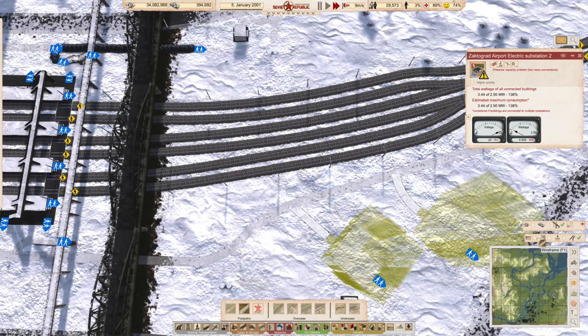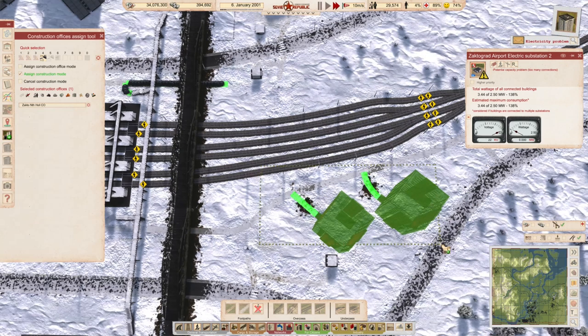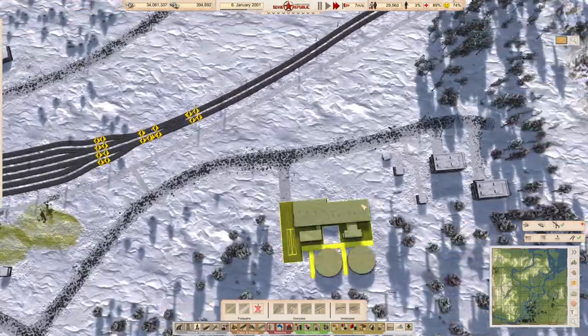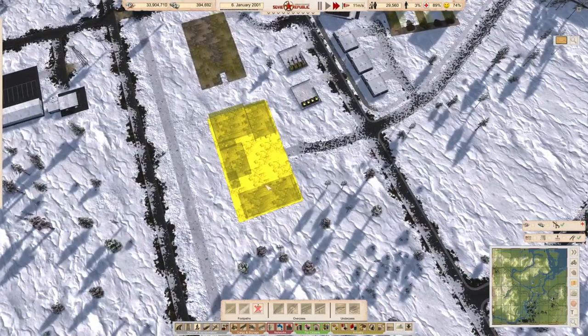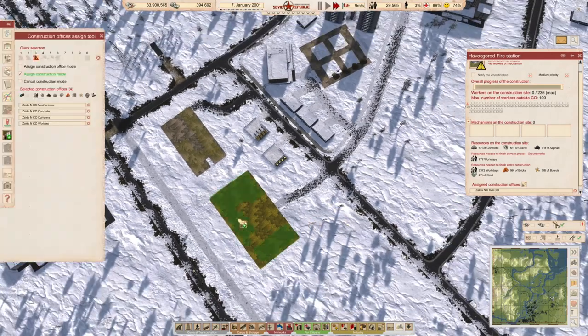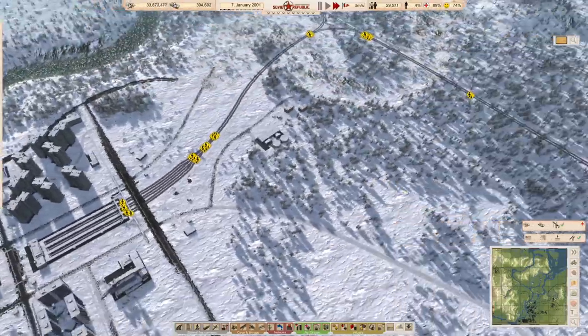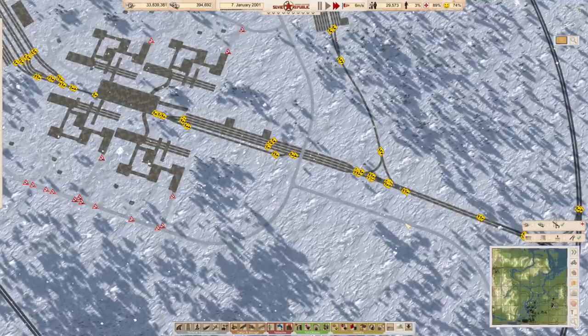I wouldn't mind making a start on some of these buildings as well because we will need them pretty straight away. Let's get those in there - let's get all of that assigned. Let's get all of this assigned - perfect. Let's make a start there, that should all be done and doable. What's happening over here? Okay so what we can certainly do is get these guys to make a start on some work over there, and I believe this other road that we had building should now be done. Excellent - that is done so now we can probably make a start on some other bits and pieces.